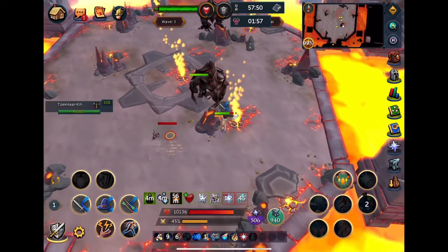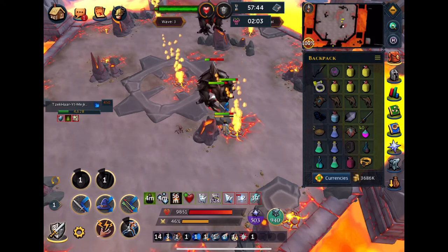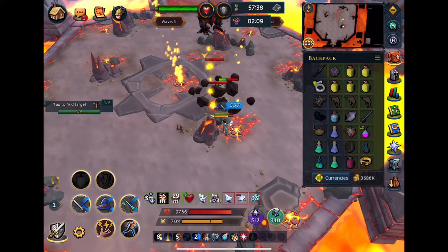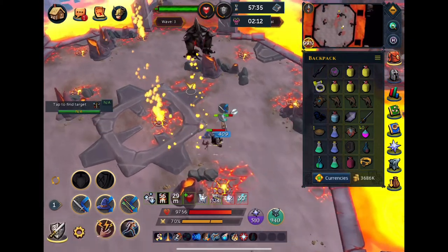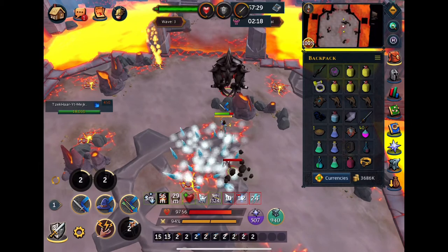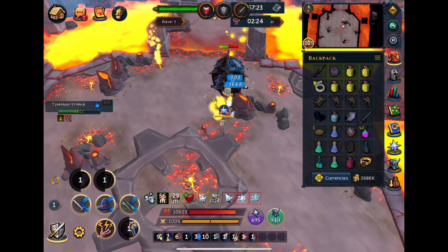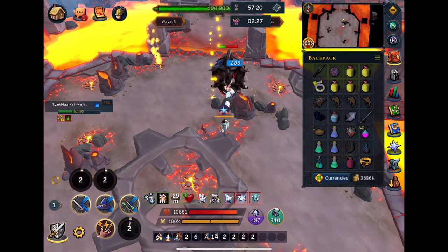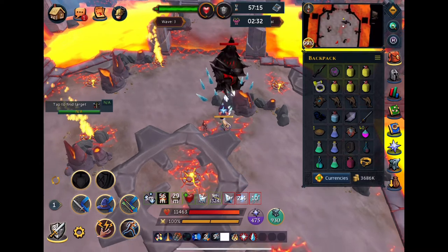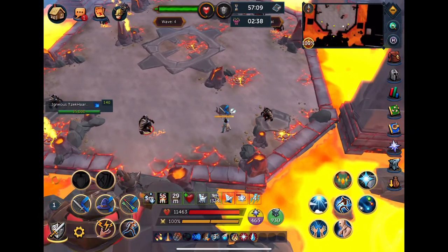I'm actually not taking enough damage for my Powder of Penance to work really well. This Powder of Penance is something you absolutely want to get if you're not going to use a Penance Aura or if you don't have a Blessed Flask. It's about a mil each, and it's totally worth investing in. I use them pretty much every single run — you make more than a mil per run if you make it all the way through, so it almost pays for itself. It works just like the Penance Aura and helps keep your Prayer up if you don't have a Blessed Flask or don't want to bring a million different Prayer Potions.